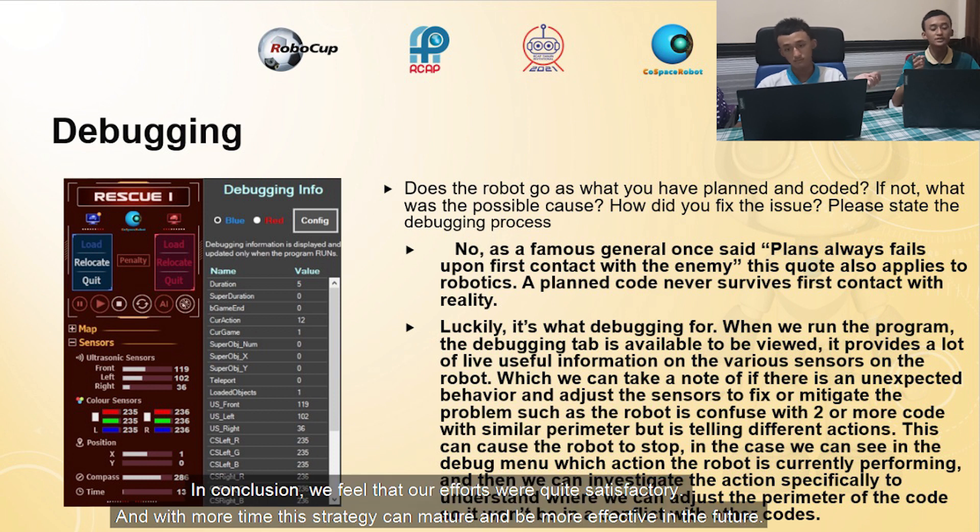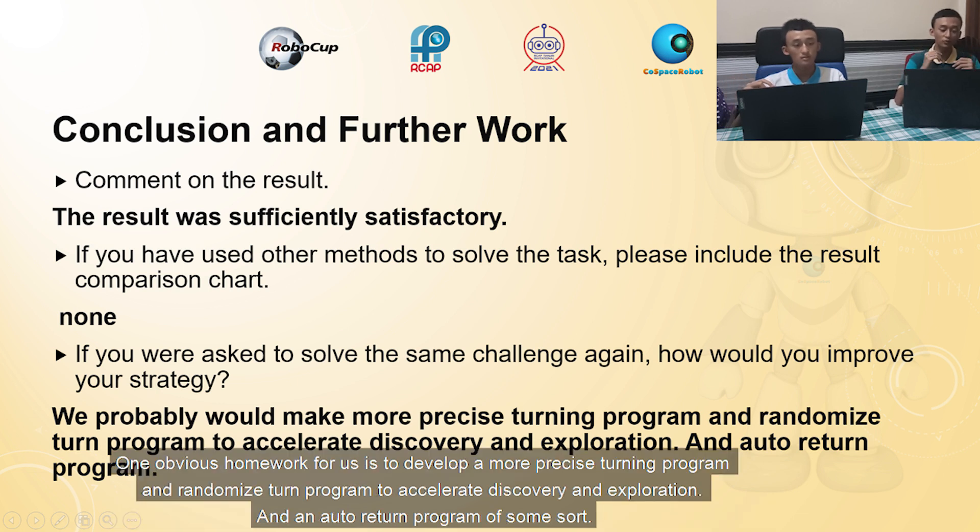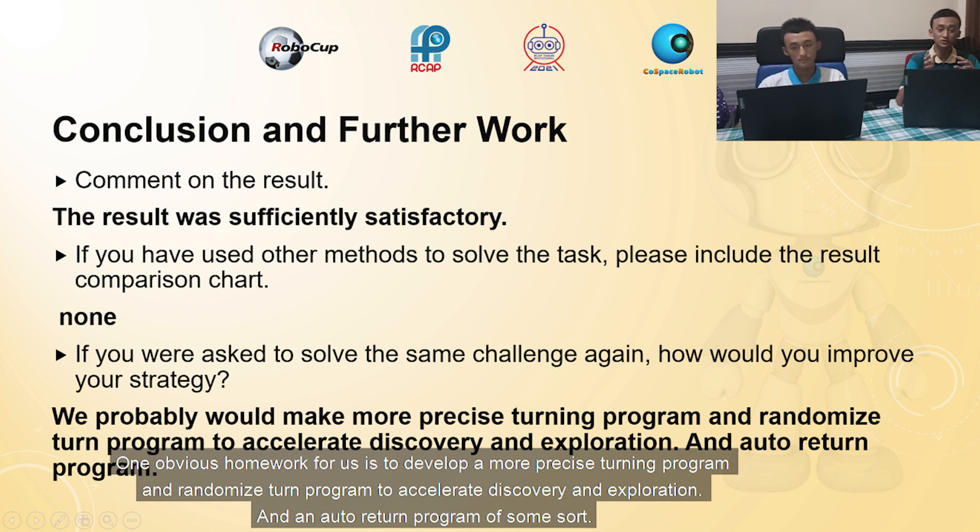In conclusion, we feel that our efforts worked quite effectively, and with more time and strategy this approach can mature and become more effective in the future. Obvious areas for improvement include developing a more precise turning program, a randomized turn program to accelerate discovery and exploration, and an auto-return program so that when the robot is full of objects, it can quickly return to the deposit box, deposit the objects, and return to collecting points.